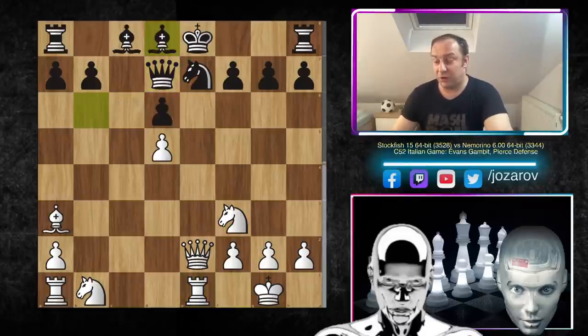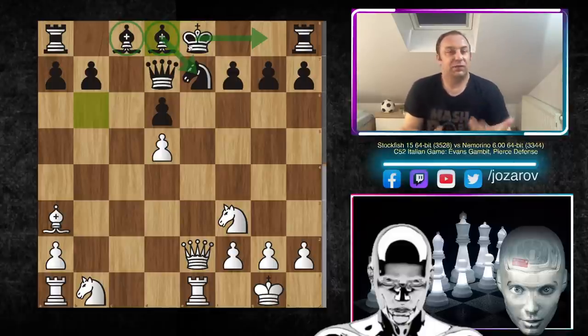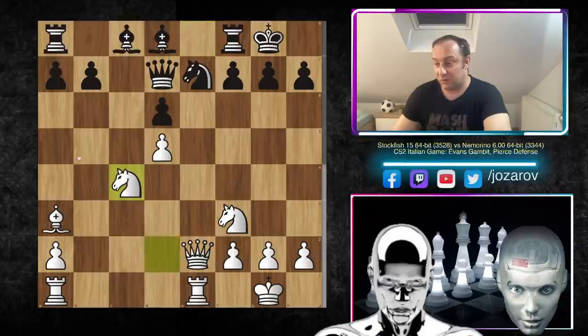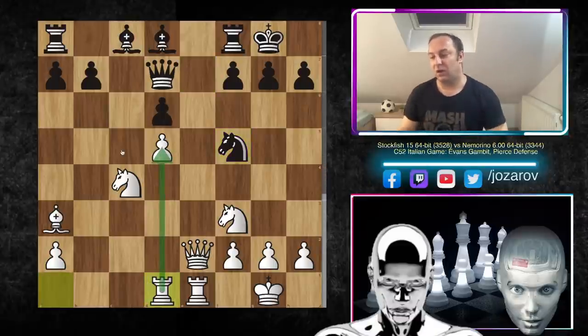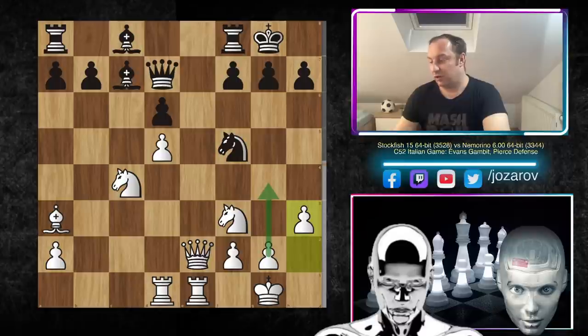After d5, Nemorino plays queen to d7, and Stockfish continues pressure against the knight on e7 with bishop to d8 — protecting everything. Finally black wants to castle, but look how unnaturally these bishops are standing. The evaluation is about equal but very unpleasant. In the continuation: knight to d2, kingside castling, knight to c4 targeting the weak d6 pawn, knight to f5, rook to d1 protecting the d5 pawn. White also wants to play g4 to kick the knight and take the d6 pawn. Nemorino plays bishop to c7, protecting that square.